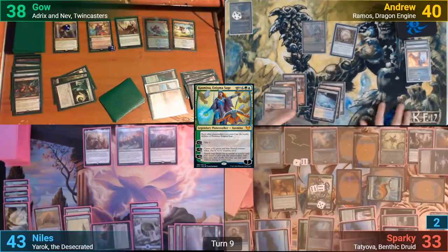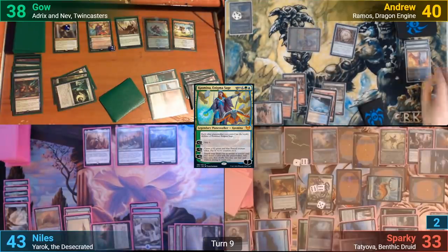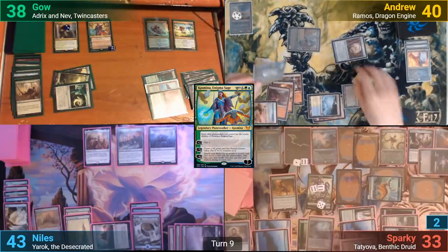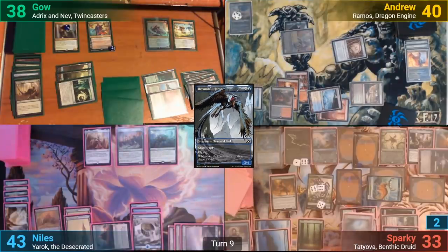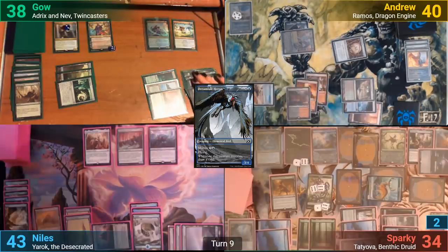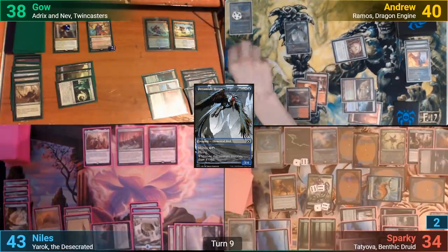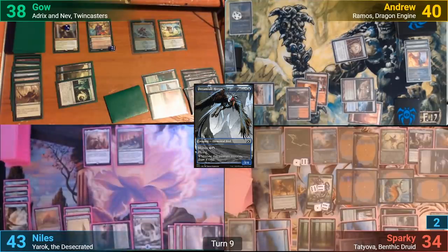I draw, and it's not a board wipe either. I activate the Parcelbeast, look at my top card, and put it to hand since it's not a land. I then try to mutate Dreamtail Heron onto the Parcelbeast, which — responding to the mutate trigger — has Sparky cracking his Misty Rainforest and losing one to go find a land. He gets all of his landfall triggers and steals the Parcelbeast away, plus the second creature. I then draw into nothing and pass turn.